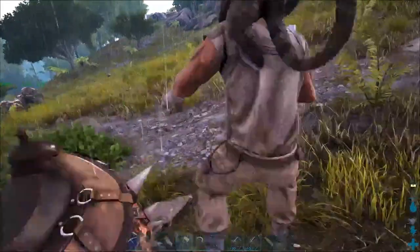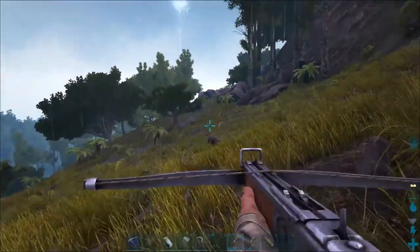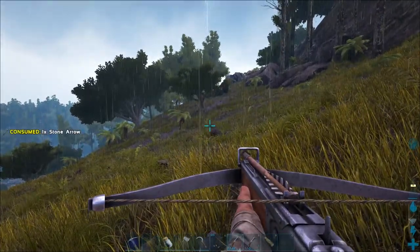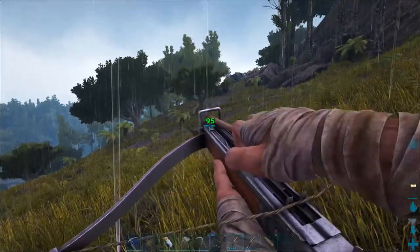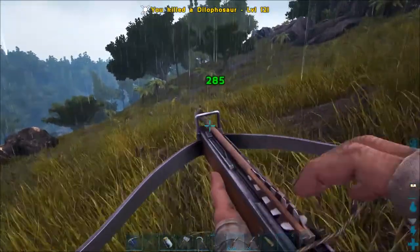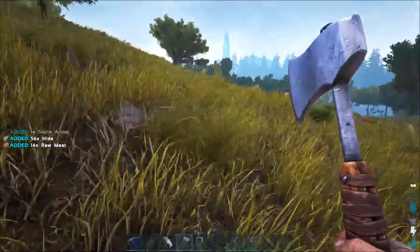I did bring a crossbow. Alright, Foo, you ready to give me a hand, buddy? Gotta clear a dillo from me. Dude, you're magical. A magical dillo can take an arrow in the head and keep on walking. He didn't take that arrow in the head and kept on walking.